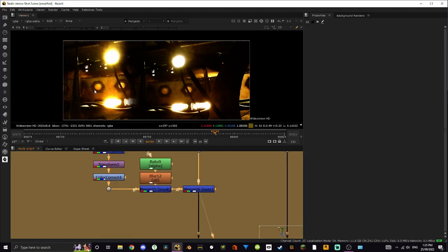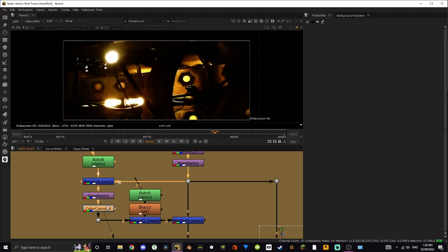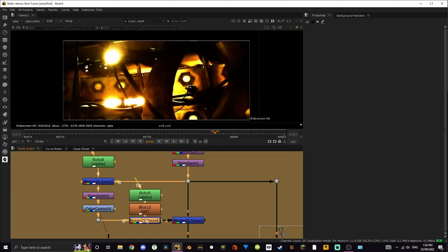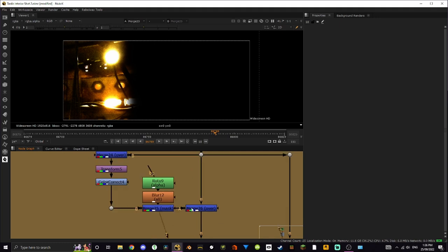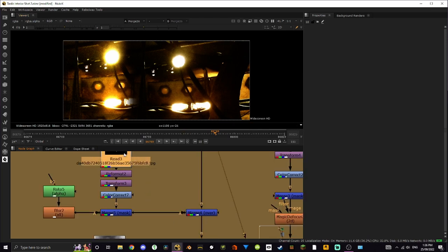The first branch is simply mirroring this to fill out the background. Basically I just cut this out and mirrored it — it's pretty simple, nothing crazy. It's obviously super obvious that it's been repeated and the colors don't even match, but I'll explain why in a second.